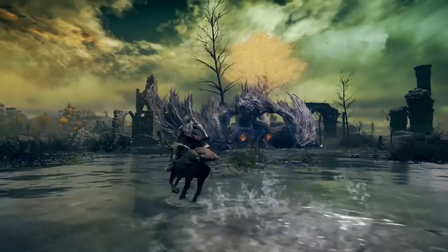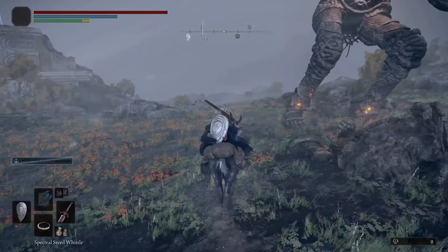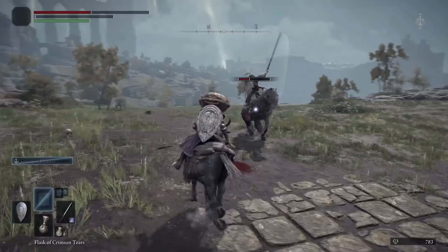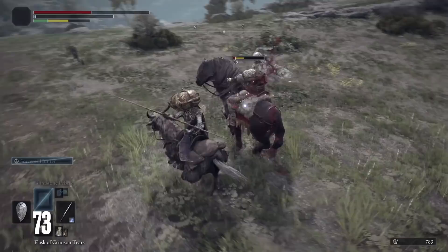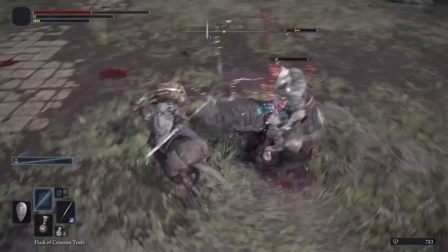These charged mounted attacks seem like an extremely powerful way to defeat enemies in the open field if you can time them correctly. If you take too much damage while on horseback, you will fall off, landing flat on your back and leaving you vulnerable for several seconds, most likely getting you killed in the process. It's much better to dismount or jump from your horse before this happens.